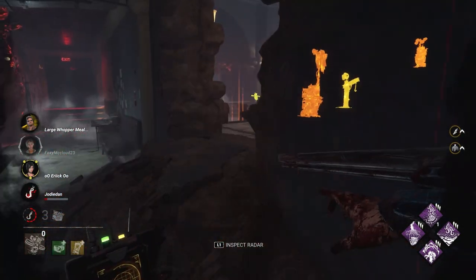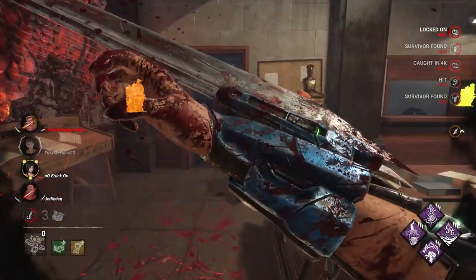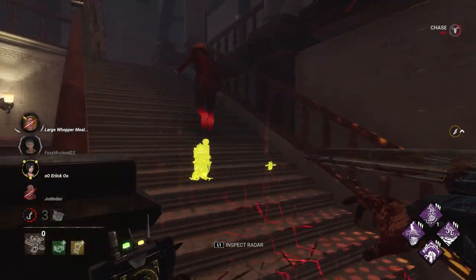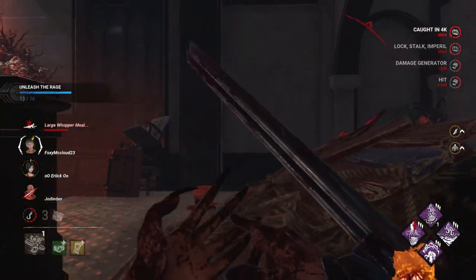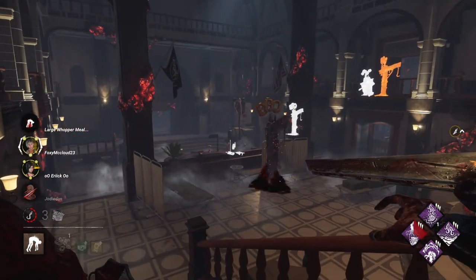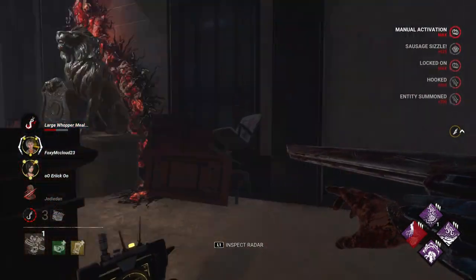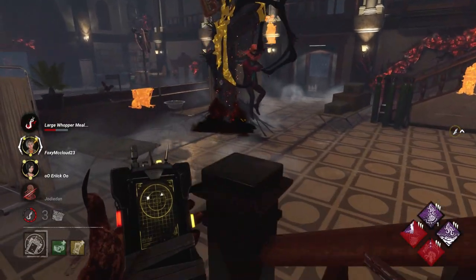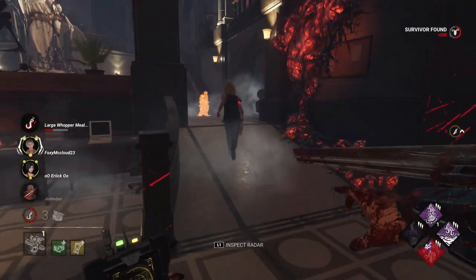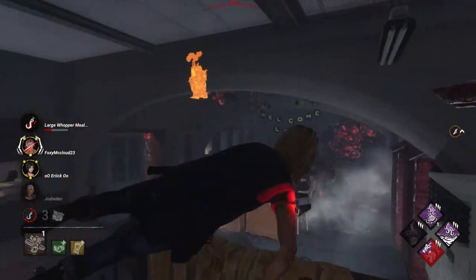The reason I don't use Eruption on Skull Merchant very often is because when Skull Merchant first came out along with Knight, Eruption was really good at its peak. Because we hooked them on a Scourge Hook, I can see the aura of all other survivors — so I know Ace ran towards nothing. I'm going to swing and luckily I hit him. Thanks to Thrilling Tremors we're going to block every single gen again, which means for the past several minutes they have not been able to touch a single gen. That shows you how strong Thrilling Tremors is for Skull Merchant.